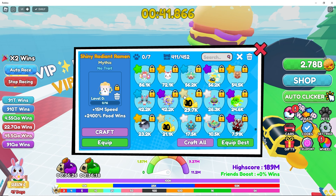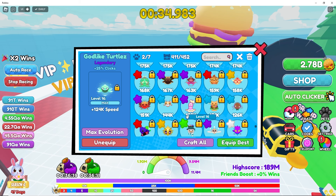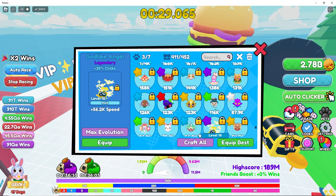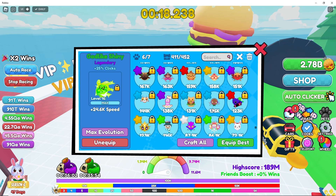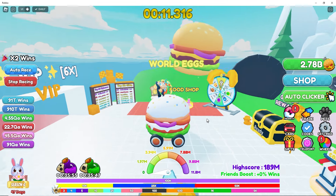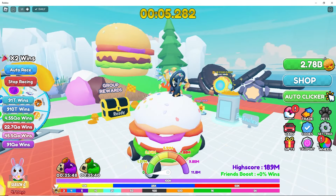Everybody go, let's go fast — we don't have that much time for clicking. 25 clicks, 36 seconds, there's a lot of pressure here. One of them is missing — okay, here it is. All right, so we got our clicking pads equipped. I'm in a hamburger obviously, so let's shoot for like 220 million speed or something. This is gonna be sick.